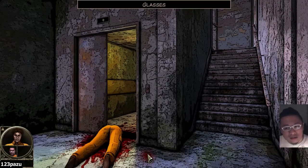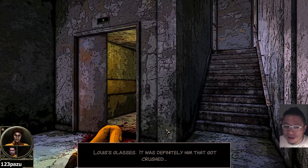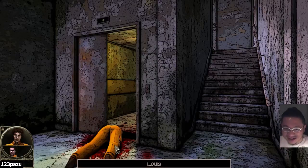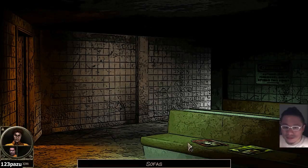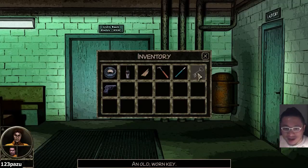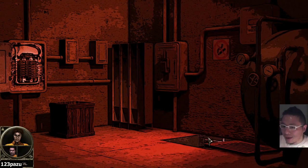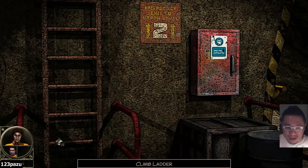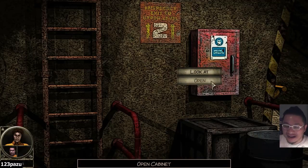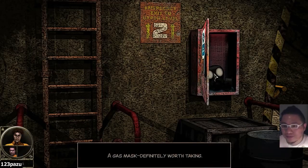Glasses — I haven't clicked on the glasses yet. Lewis's glasses. It was definitely him that got crushed. I didn't click on the glasses before. Utility — we have a key that we can use somewhere else. An old one key. Have I tried it on the box? With the respirator — is it going to work? It worked! We got a mask! A gas mask. Definitely worth taking.